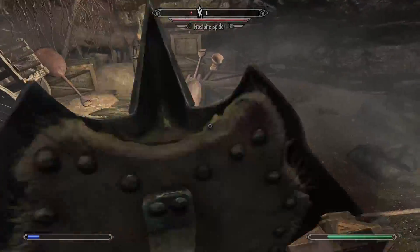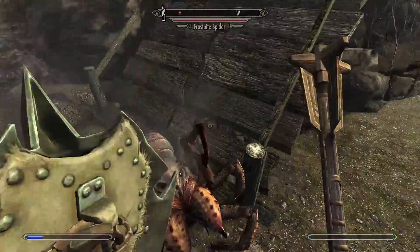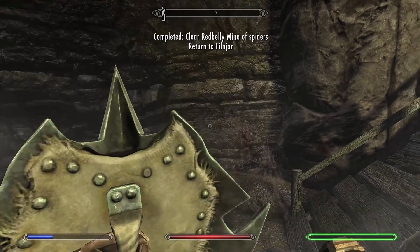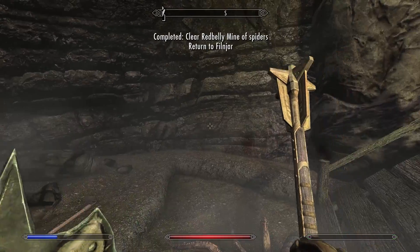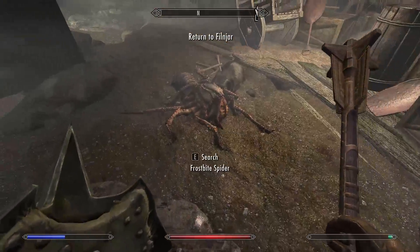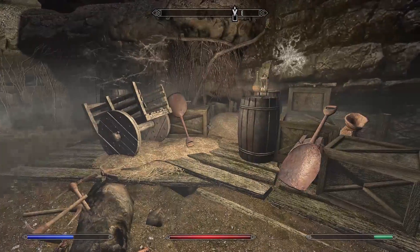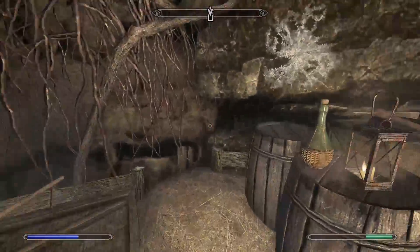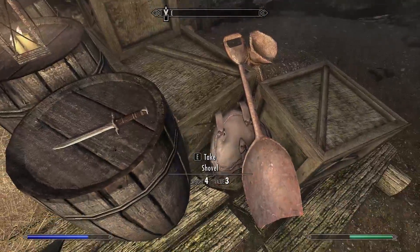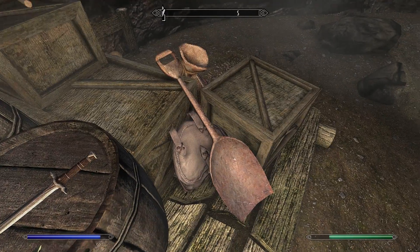We take a spider by surprise. I forgot Vegetable Soup again — every time my attack doesn't go all the way through like that, it means I forgot Vegetable Soup. That happens all the time. I need to tattoo it on my forehead: pop Vegetable Soup before every door you open.